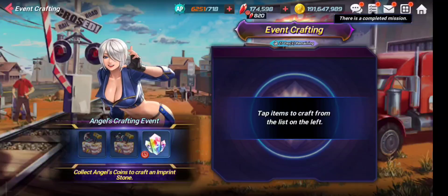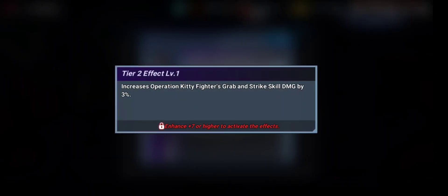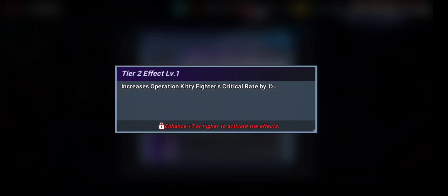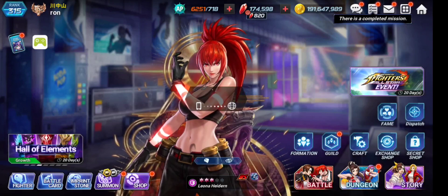Now for the star and moon imprint stones: the moon stone increases attack by 20% and in its middle effect increases Operation Kitty fighters' grab and strike skill damage by 12%. The star-shaped stone increases attack by 20% and increases Operation Kitty fighters' critical rate by 10-12% when fully leveled up. These are pretty dope stones.